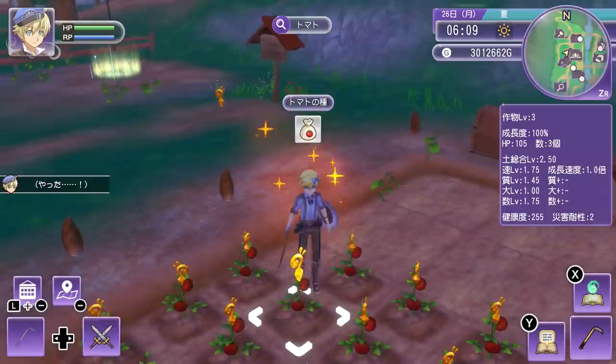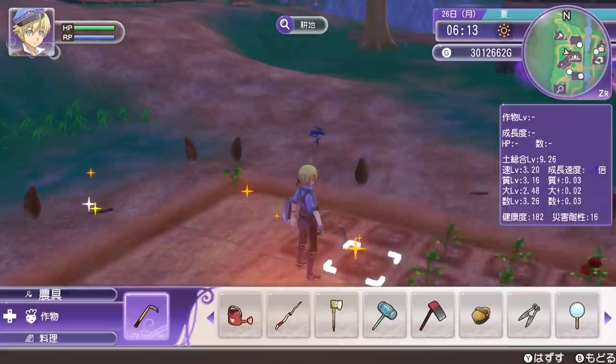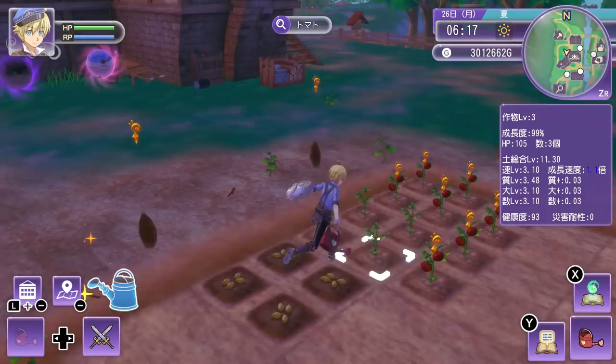By default, the seeds you will buy at the store will be level 1. However, when you use your sickle on a fully grown crop, as opposed to just harvesting it, it will give you a seed that's one level higher. For example, cutting a level 1 tomato will give you a level 2 tomato seed, and then you can plant that seed to get a level 2 tomato. And once you ship that level 2 tomato, the store will start selling level 2 seeds.